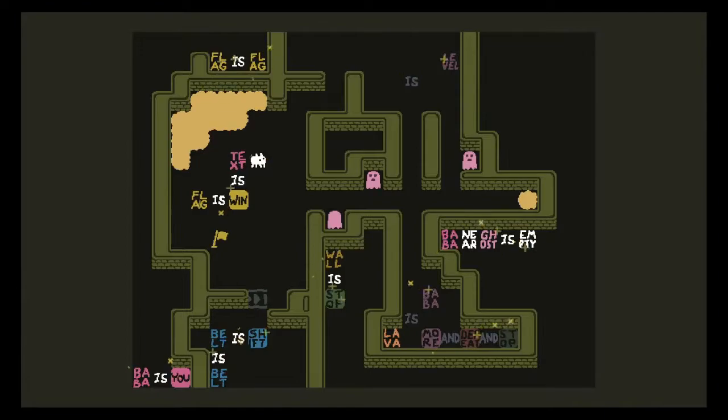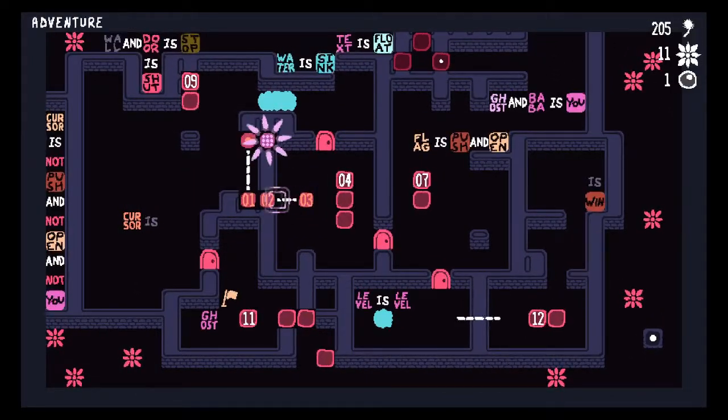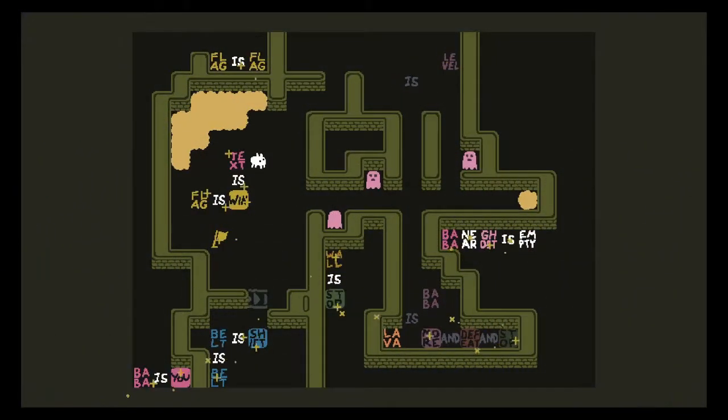Believe me when I tell you — this is the hardest level in the game. I'm not being flippant. This is actually the hardest level in the game. Obviously, there's more to this level than just taking the flag. We have flag is flag, text is wind, flag is wind, belt is shift, belt is belt, Baba is you, wall is stop, Baba near ghost is empty. That's creepy. So if we don't want to be mortified by the ghosts, we do have some level text up here — level is something — so we can change the level into something.